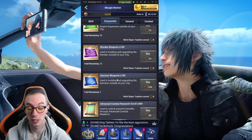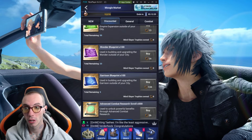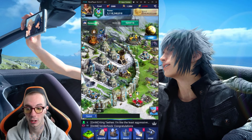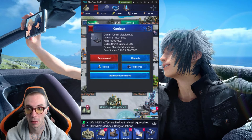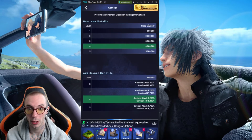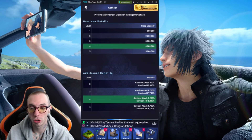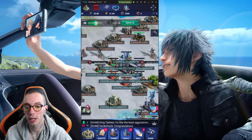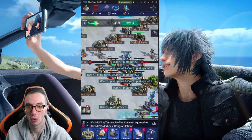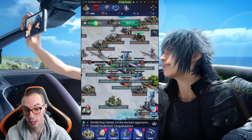The Garrison is super cheap. For just a couple hundred tokens you can upgrade your Garrison a lot. Do not overlook the Garrison — it's very, very good. I got a level 4 Garrison and the benefits are really good. Every time you upgrade it, it increases your troop capacity by a million. More troops is always better. The more troops you can carry, the better it is for you to defend. This is highly recommended if you're a defensive account and want to defend against stronger people.